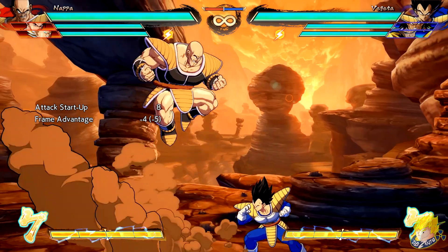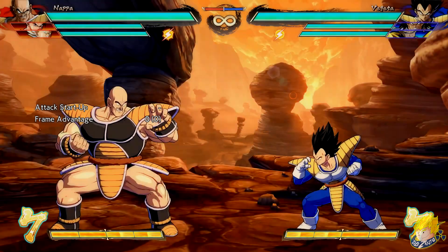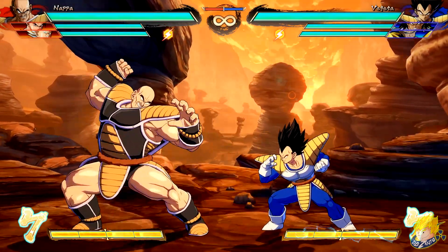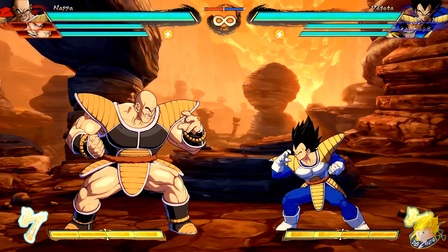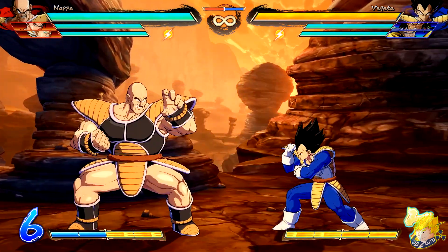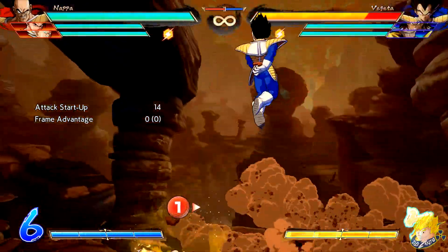Nappa's jumping light attack has increased active frames, meaning he can interrupt moves a lot easier that come towards him mid-air. His Arm Break move has increased block stun when fully charged — all versions — meaning he can create better mix-ups on opponents. His Blazing Storm super comes out faster.